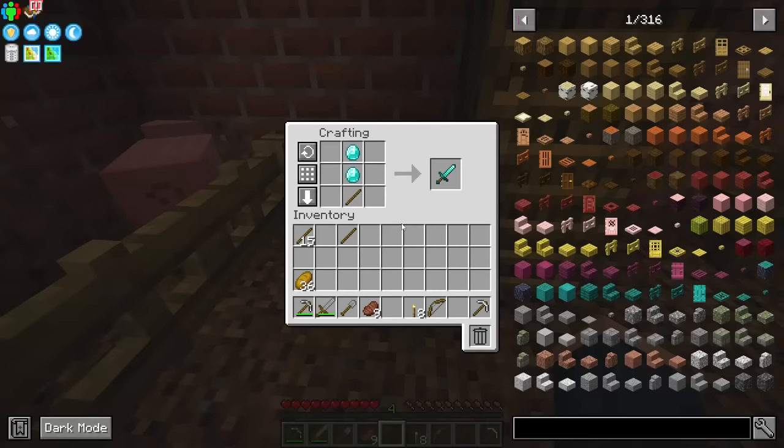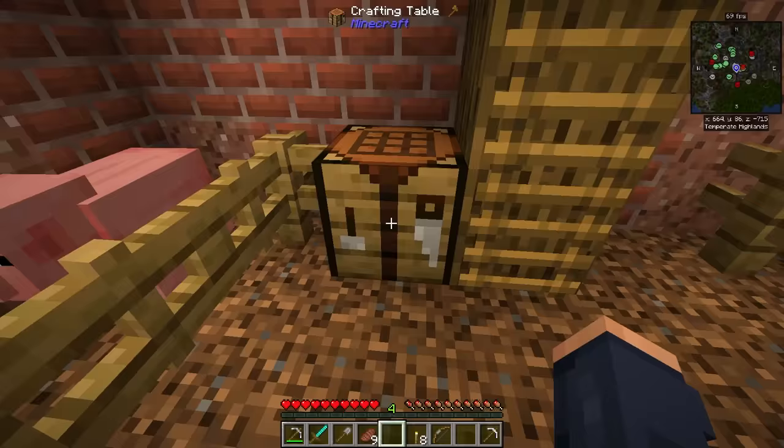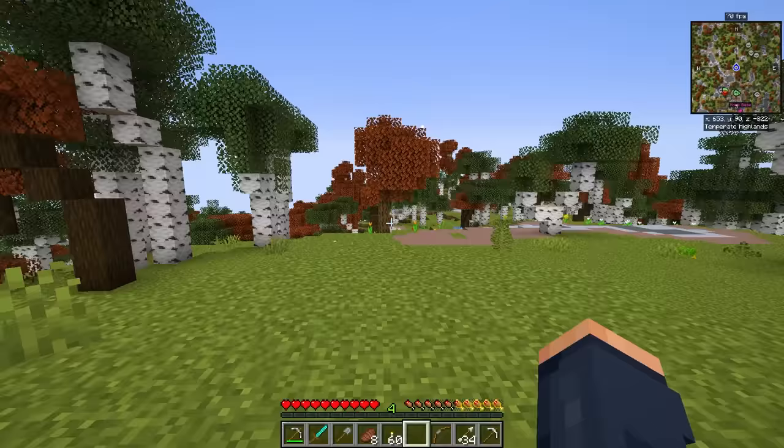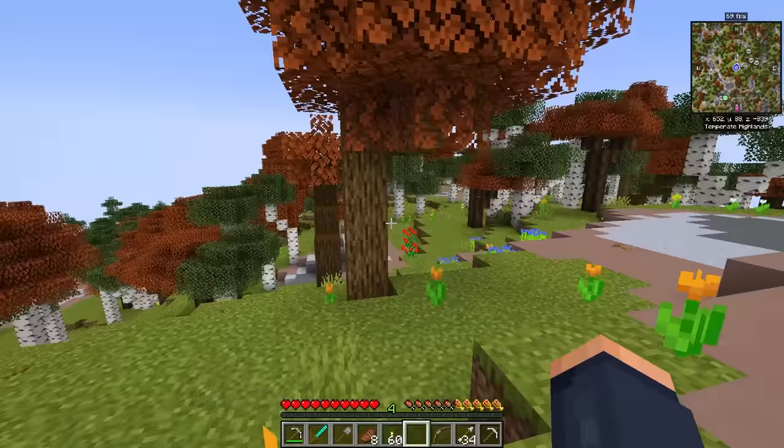With those two diamonds we just got, I want to turn this into a diamond sword, immediately upgrading, because I think one of the biggest things we're going to encounter is enemies, and I want to be prepared. I want to head off on a journey, so I'm just going in one direction, hoping to find something cool along the way.